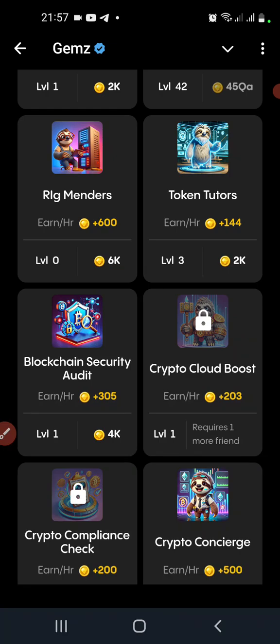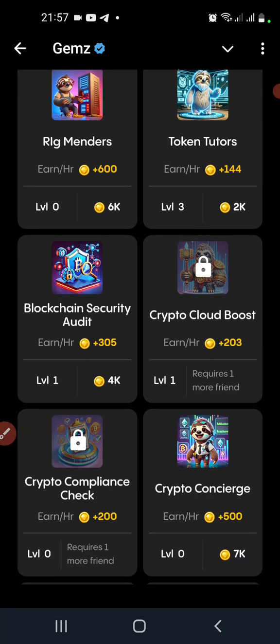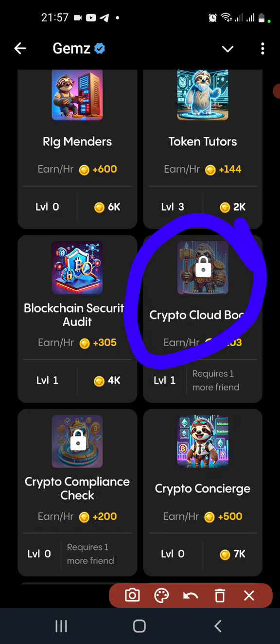The card is Crypto Cloud Boost, but it's locked and it is requiring one more friend before we can unlock it. You can see there is a padlock on it — it's locked, so we need more friends to unlock this card.